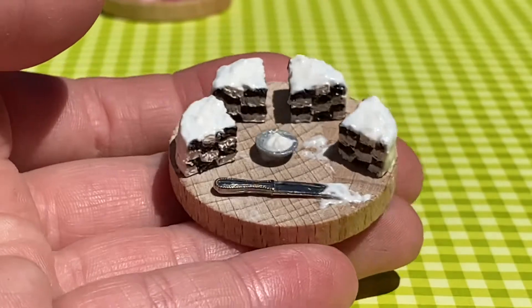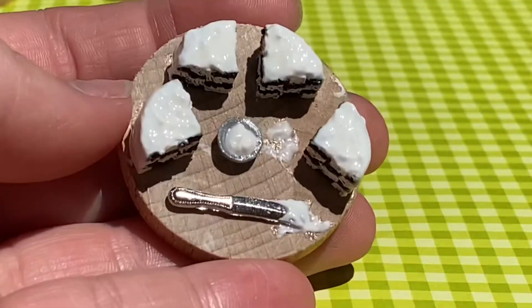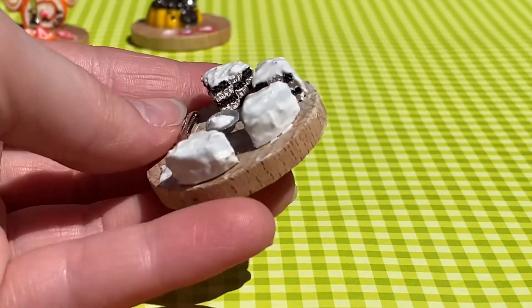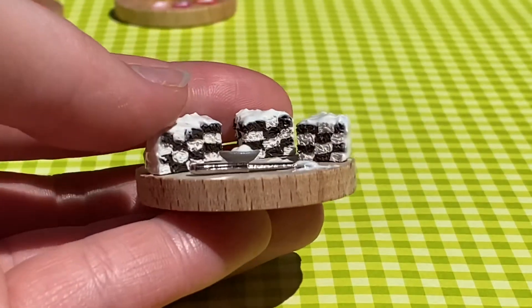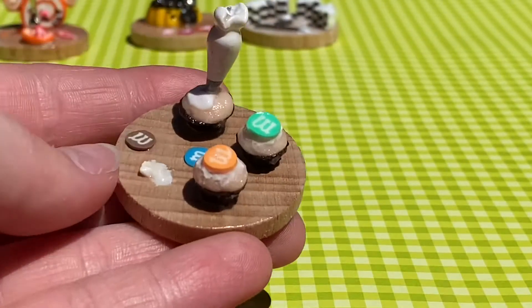Now we have a platter with a cake and once again a tiny utensil. It has a cool checker pattern inside the cake, which was kind of hard to do, and then just this white frosting, and then a little bowl of frosting.